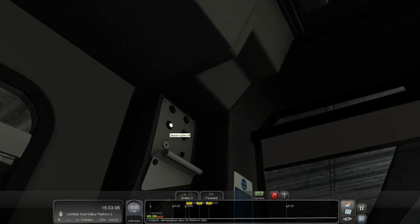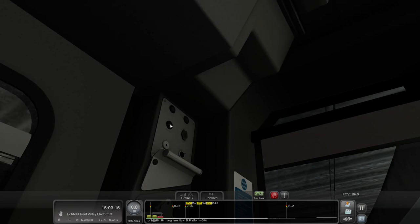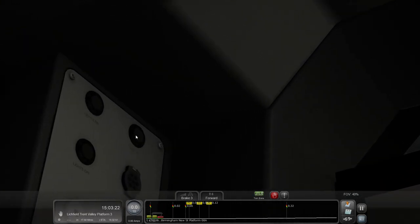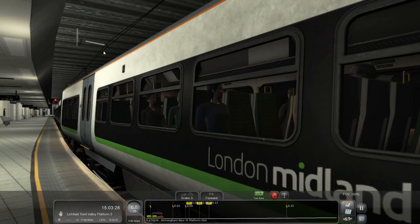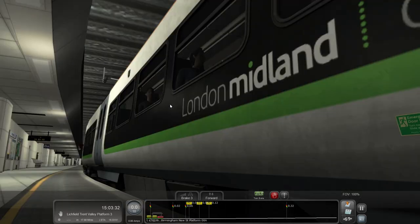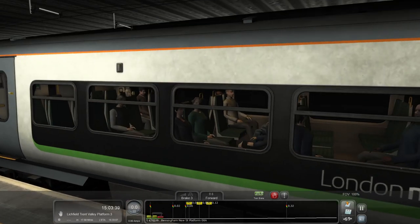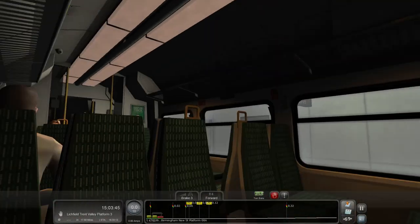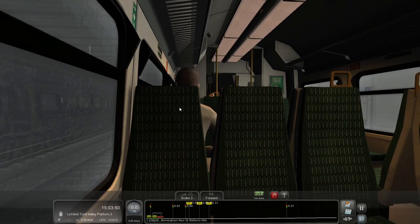Saloon lights off, saloon lights on — is that their rendition of on? That doesn't look like on. The auxiliary on and auxiliary off buttons don't appear to be working either. They are clickable, but it's not exactly earth-shattering. In the passenger view it doesn't make much difference — we've only got one seat and can't move seats, which is fine. I don't tend to spend much time in the passenger view anyway.